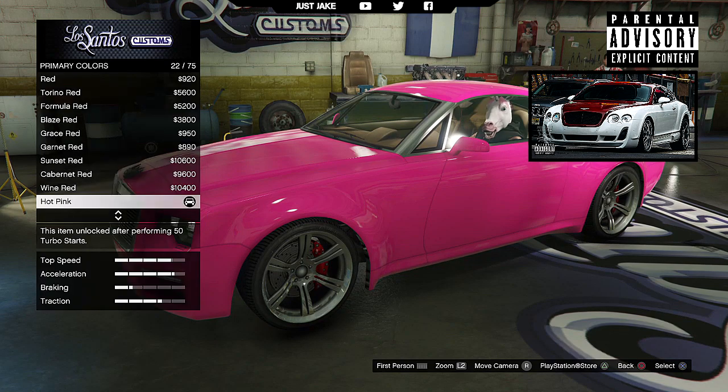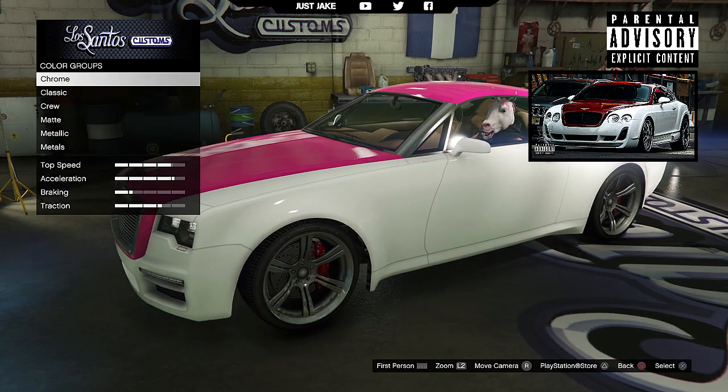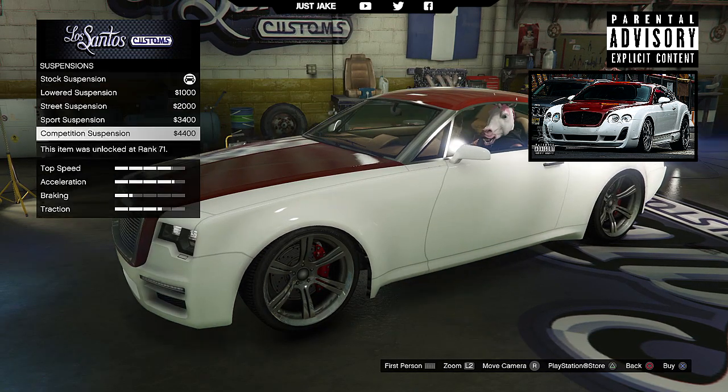Then we're going to go to the primary color, select Classic, and change it to Frost White. Next we're going to go to the secondary color — also Classic — but on this one we're going to change it to Sunset Red.